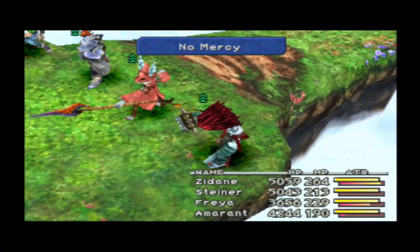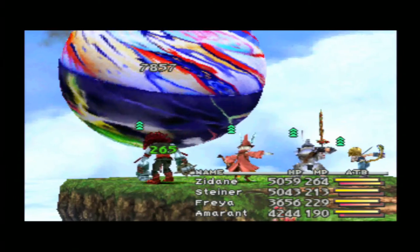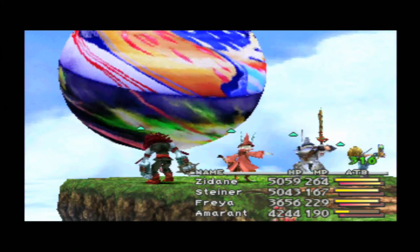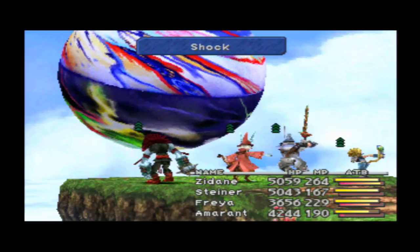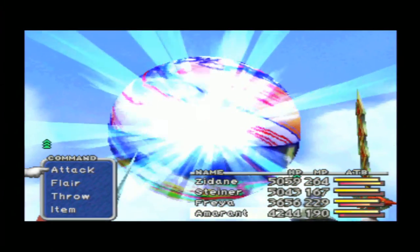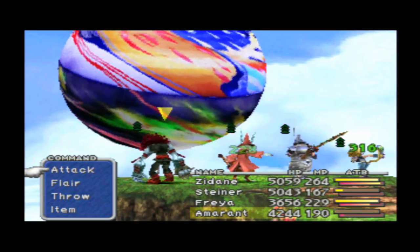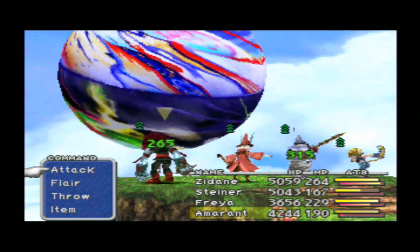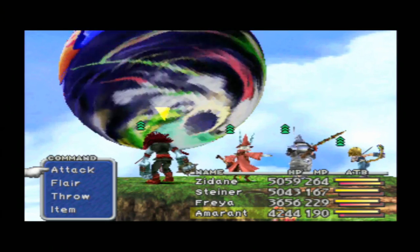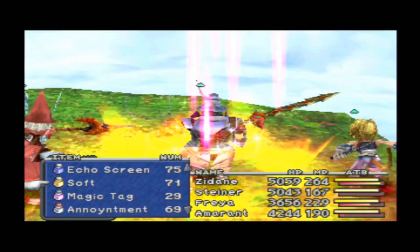No Mercy with Amaranth - Ozma, we will show you no mercy. Almost 8,000 damage. Ozma has 55,000 HP, and it's not about the amount that he has, it's about the strategy he's gonna be using against you. If he starts healing a lot, this battle can last for so long - it can be so exhausting.